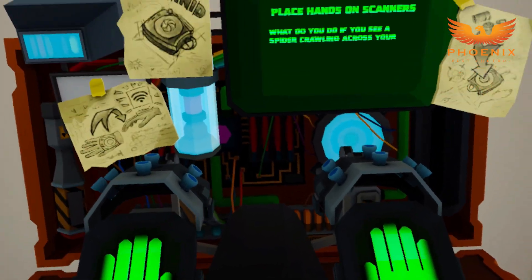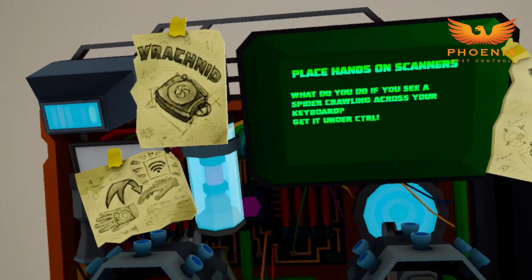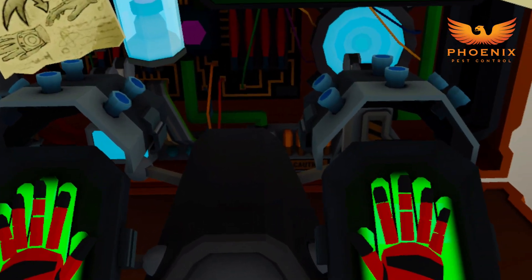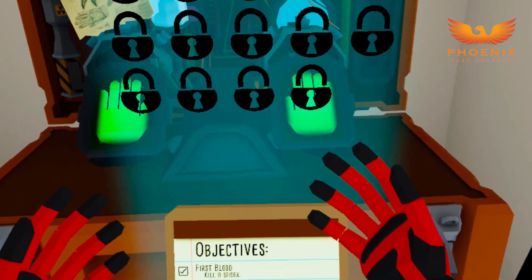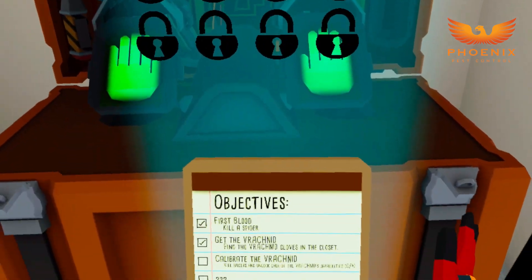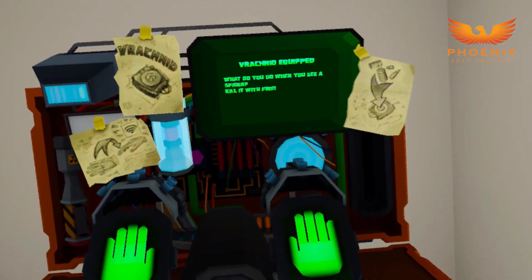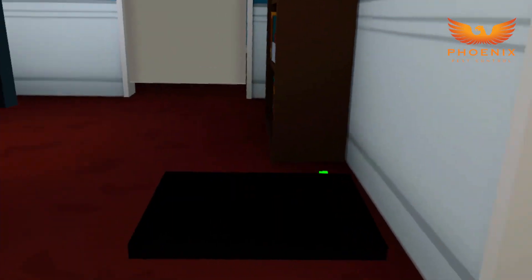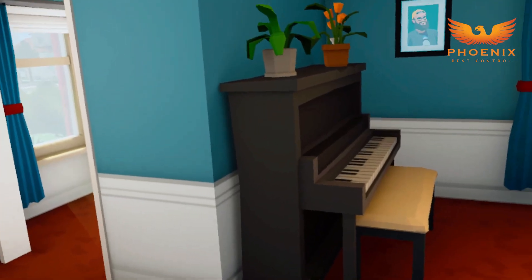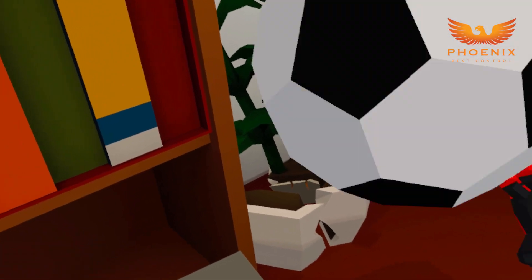I have a feeling this is going to be Dad Joke heavy. Place hands on the scanners. What do you do if you're a spider crawling across your keyboard? Get it under control. Oh, that's funny too. I guess I'll put my hands here. Hold A to see all your equipment. So I can get stuff to kill spiders, I guess. Kill spiders and unlock each of the Varachnid's capabilities. How do I kill spiders? I hear a spider. That's not what they sound like, but I guess that's what they're talking about.